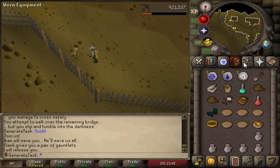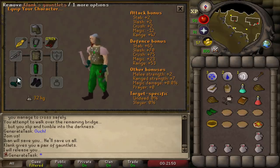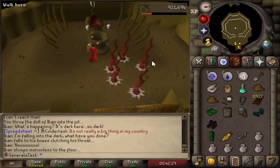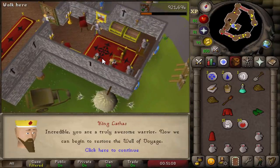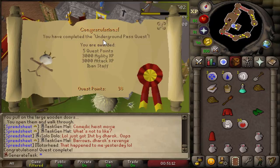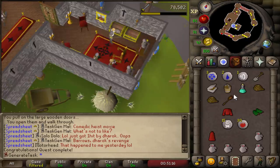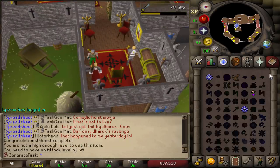Current best-in-slot melee gloves upgraded with the Klang's Gauntlets that grant plus 2 melee strength. And that is Iban defeated once and for all. Back at King Lathas to complete the quest — I don't think it gives me any levels, but that's fine. We now have Iban's Blast, which I'll probably upgrade the staff before ever really using it, but I don't think it'll be necessary anytime soon.